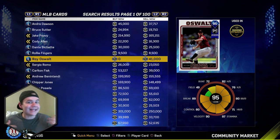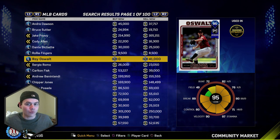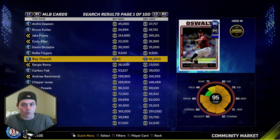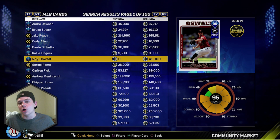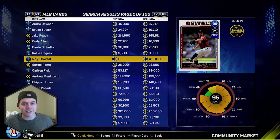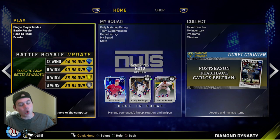You know the difference between the 12-and-0 flawless rewards and the 12-win rewards — the flawless ones like Tulo, 99 Harper, Bagwell were for a perfect run. Well, they've taken some of those flawless 12-and-0 rewards and made them just 12-win rewards. So you don't need to go 12-and-0 anymore — Eric Gagne, Jason Giambi, Joey Votto, and 95 Posada, which were previously flawless rewards, are now just 12-win rewards. You only need 12-and-1 to get those guys.